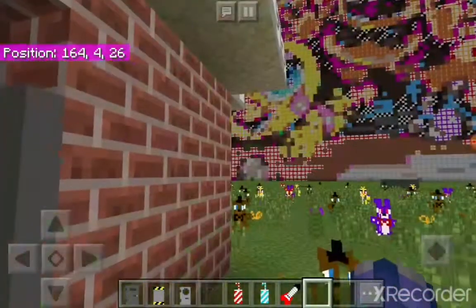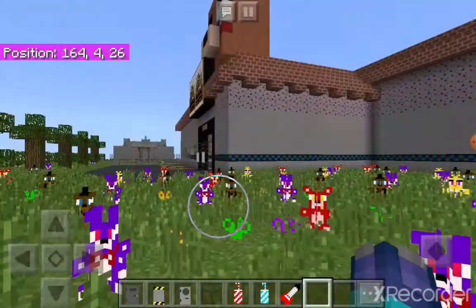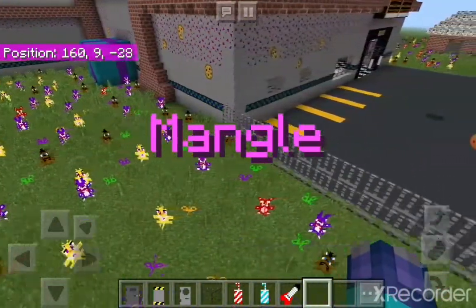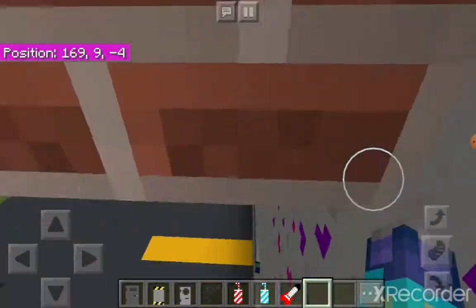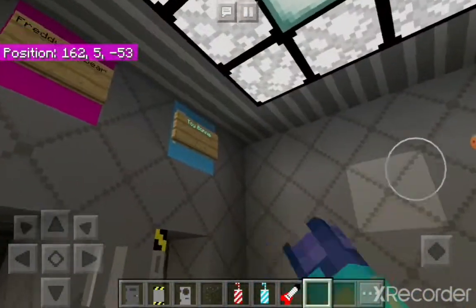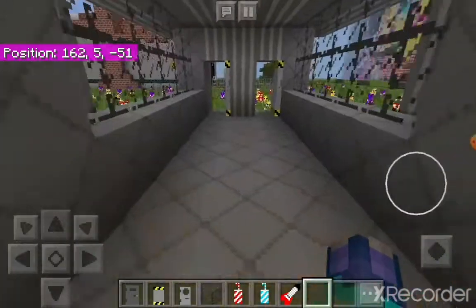Here's my home, my humble abode — nothing in here, but yeah, that's pretty much it. This is just a place where you can become your favourite characters. Right now I'm not Bonnie — I am Toy Bonnie.